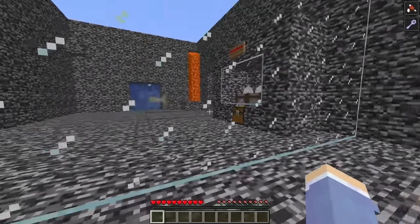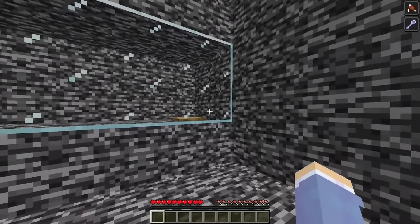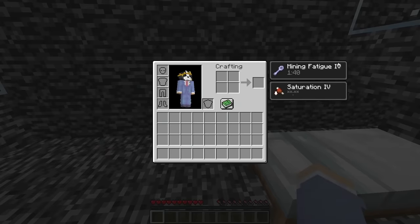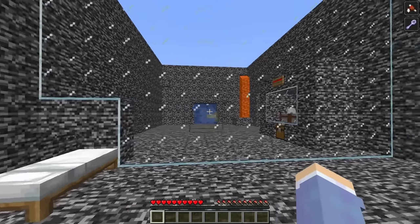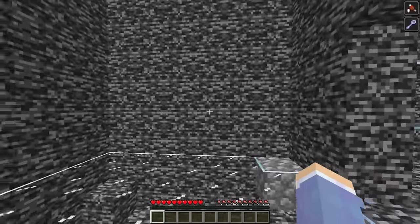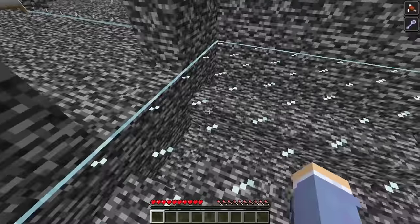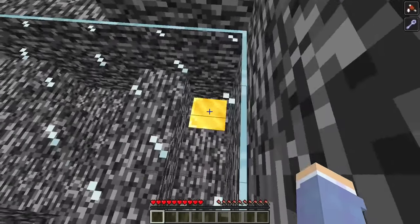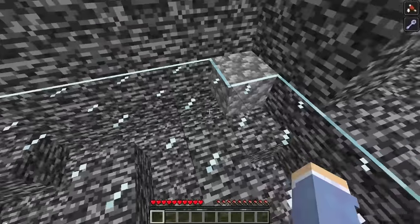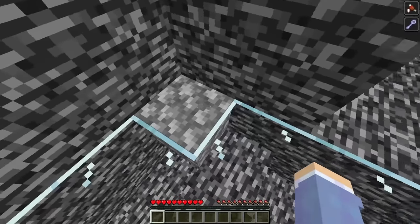This next room looked a lot more difficult. There was only one room with a wall of glass and a pressure plate on the other side. The floor was completely made of glass with one cobblestone block, and underneath the glass was one golden pressure plate. There seemed to be a maze between the block and the pressure plate. But I still had mining fatigue, so I couldn't just mine the cobblestone block.